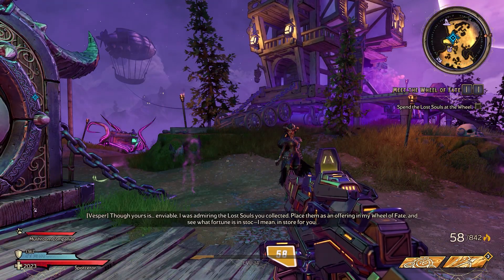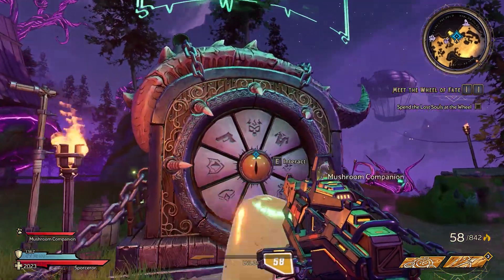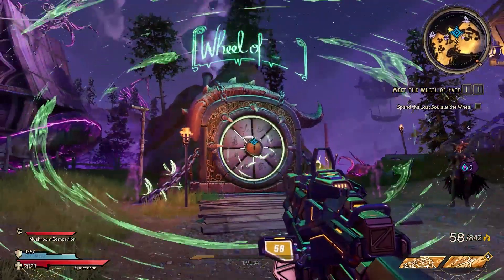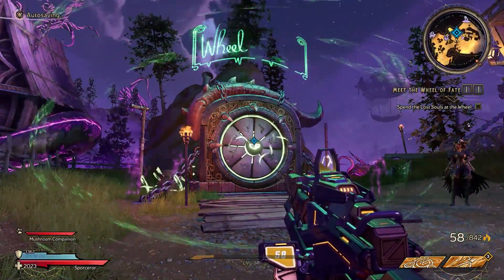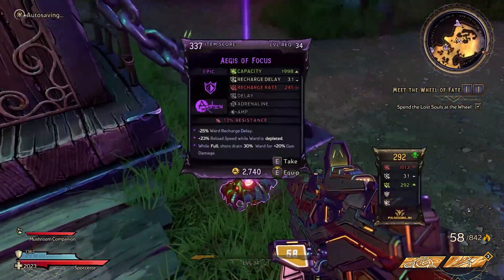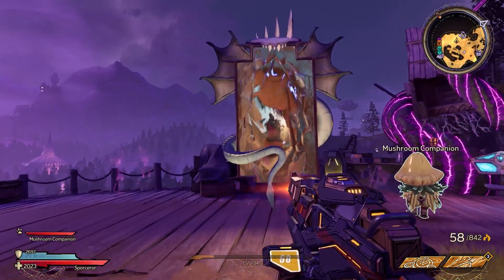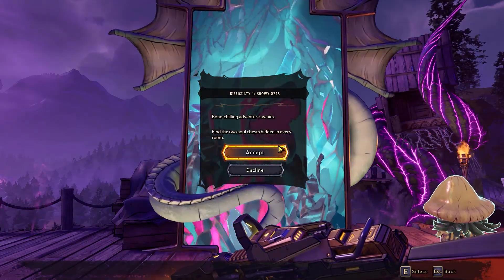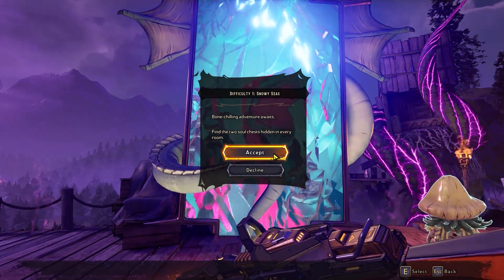Inside, we have Vesper and the Wheel of Fate. It functions kinda like the barf bunnies of the Chaos Dungeon, except spinning this wheel gives you the chance to loot a single random rare gear piece, depending on what gear item the wheel lands on. The Wheel of Fate has its own currency called Souls, which can only be gained from killing and looting inside Dream Vale Outlook.